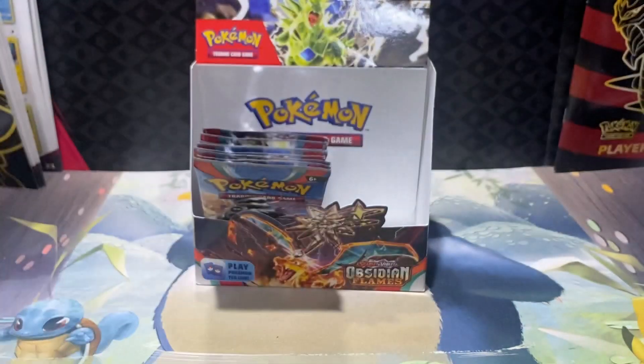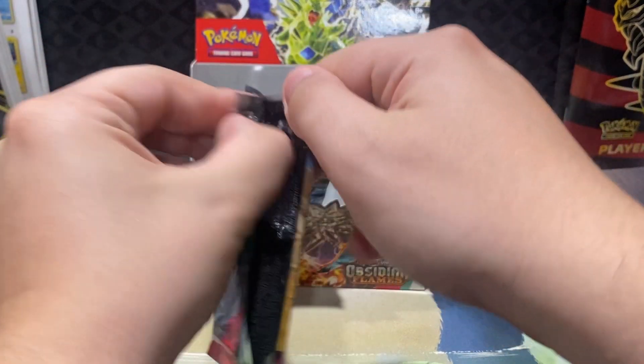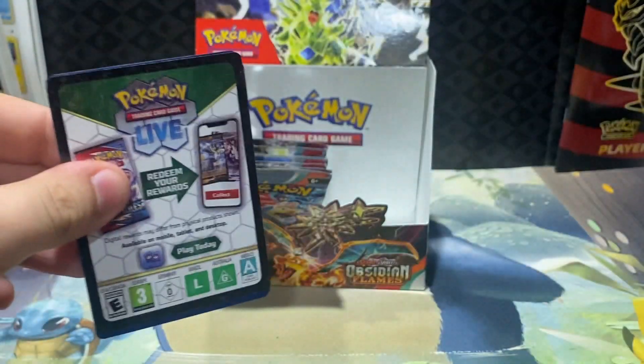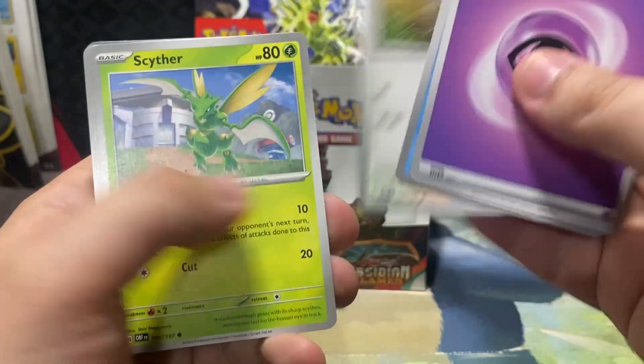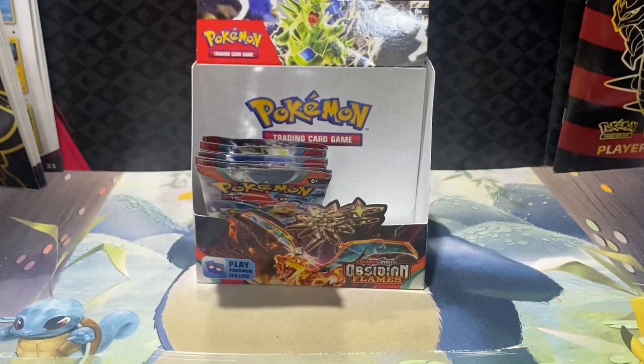I don't think we've pulled the Pidgey, unfortunately. That'd be great if we pulled the Pidgey illustration rare — I would love that. That might be one I need to look into acquiring. Zigzagoon, Meltan, Toadskull, Ninetales, Lechonk, and Gita.